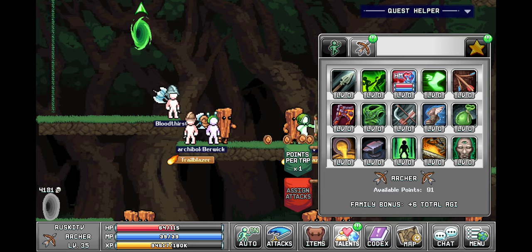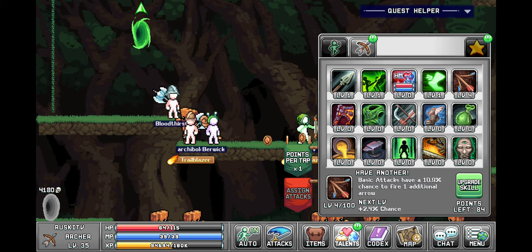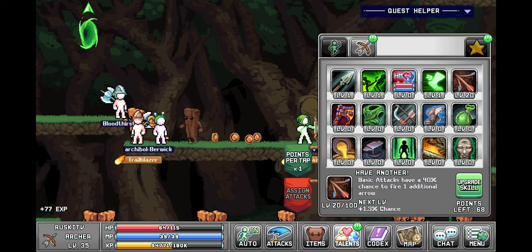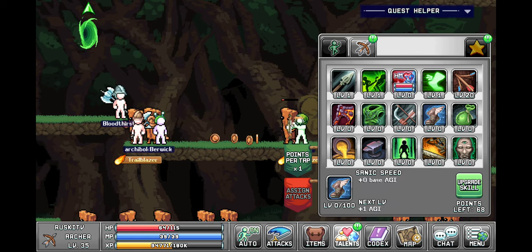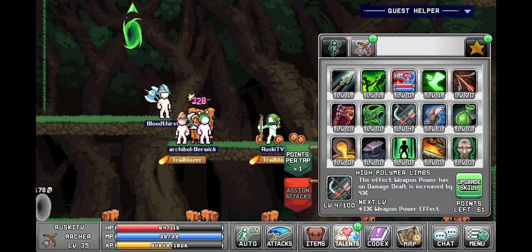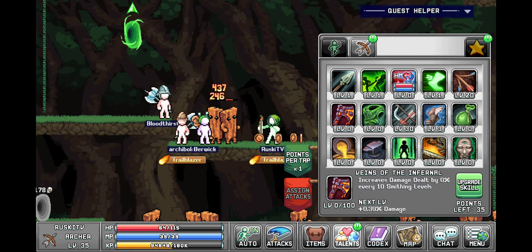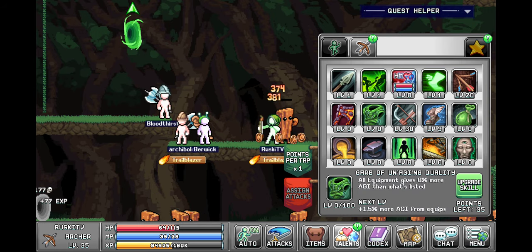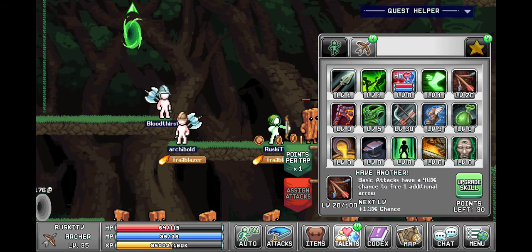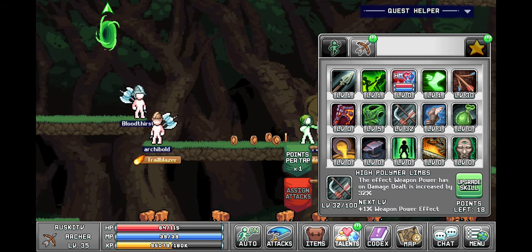For tab 2 we're gonna obviously put one into each of these, then we're gonna get this to at least 40-50%. Put three into this and then the rest can go in here. Might as well put five into this one. Kind of want to get this to 50% so we'll get it to level 30, and the rest can go into high polymer limbs.